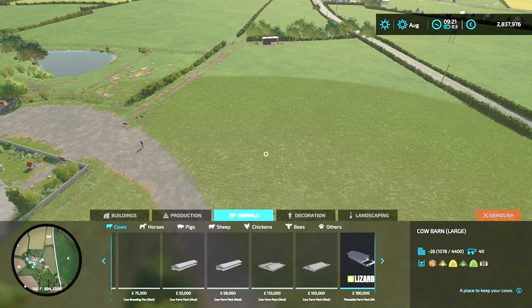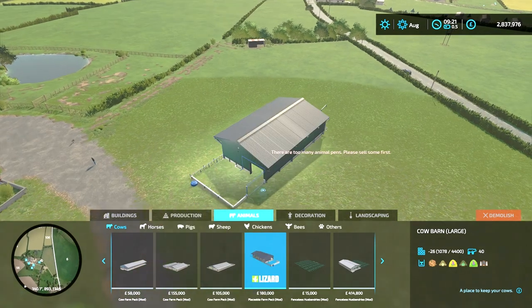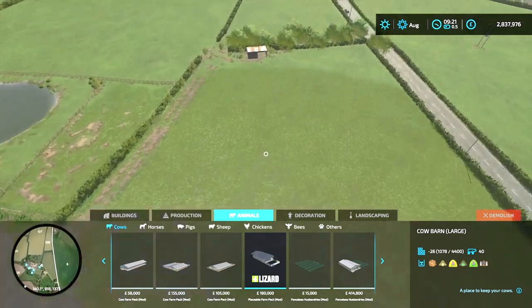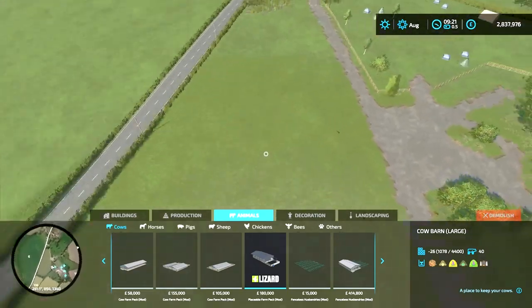I've deleted four and if I go to select a shed it still says too many animal pens, please sell some first. So we've deleted four so far and still can't place anything.